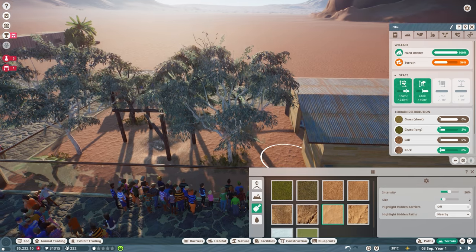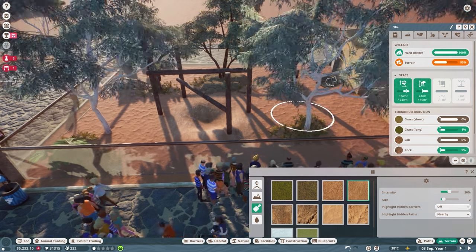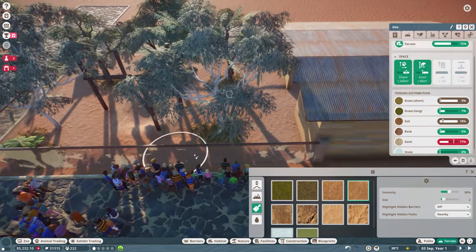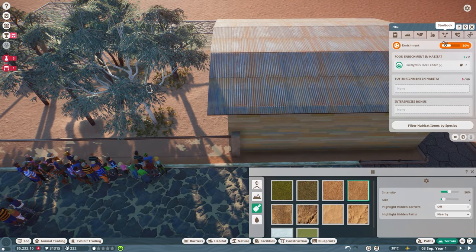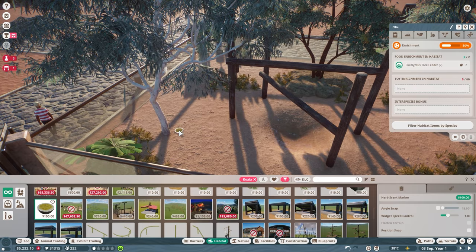Once the Australian rescue animals have been sorted we're going to go full pelt into life of the zoo — adding all your traditional animals like elephants and some pretty cool stuff. When I get to that point I'll start asking for suggestions on what you want to see. I'd like it to feel more like a collaboration, so pop any ideas down below.